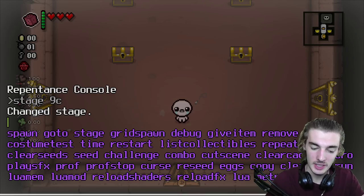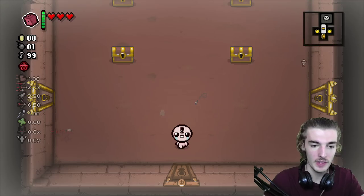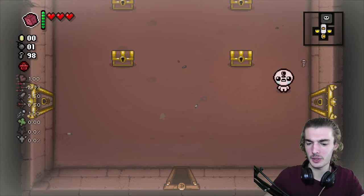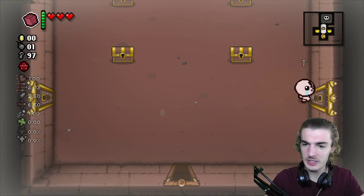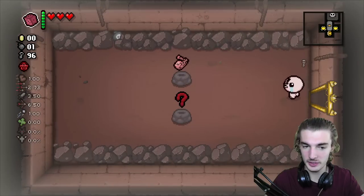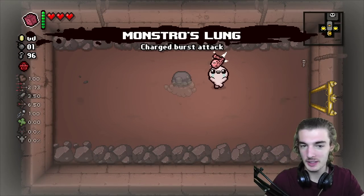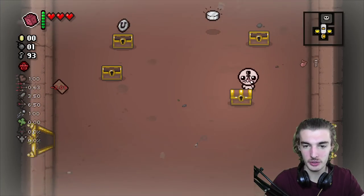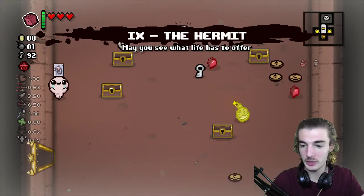Starting out, I'm going to give myself skeleton key so I can open up everything on this floor. The shop seems normal — I've done a little bit of stuff on this already so I know some things, but the shop seems normal. The item rooms seem normal as well. These chests don't drop anything special. It's all as Isaac would normally function.